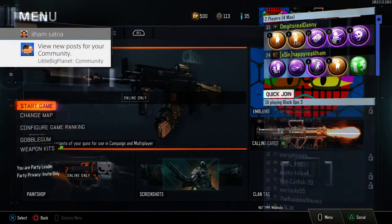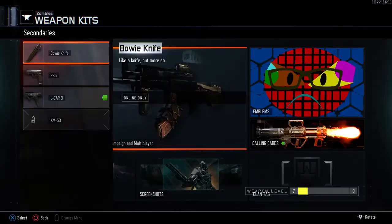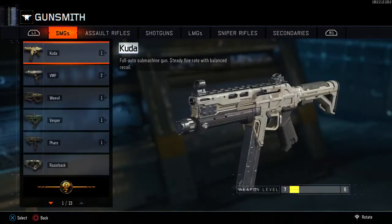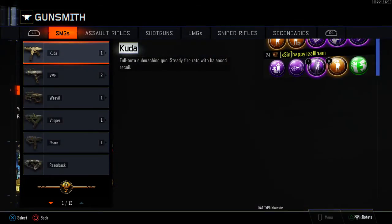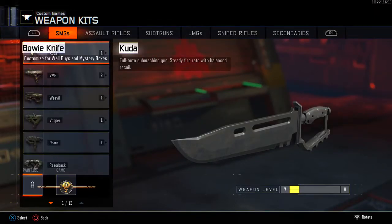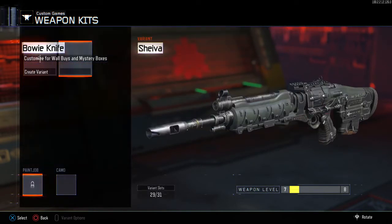Using your second controller, click Private Game, then click the Weapon Kit option, go to Secondaries, and click on the Bowie Knife. Once done, switch to your first controller and press X — you should be on the Gunsmith screen. Now use your second controller to back out three times by pressing circle, until you get back to the Gunsmith screen. Then with your second controller press X to enter the Weapon Kit screen, go to Secondaries, and click Bowie Knife. You should now see the weapon kits for your guns. Using your first controller, go to either the Kuda, Vesper, or Shiva and create a variant. Make sure this is the only variant on that weapon with no others.